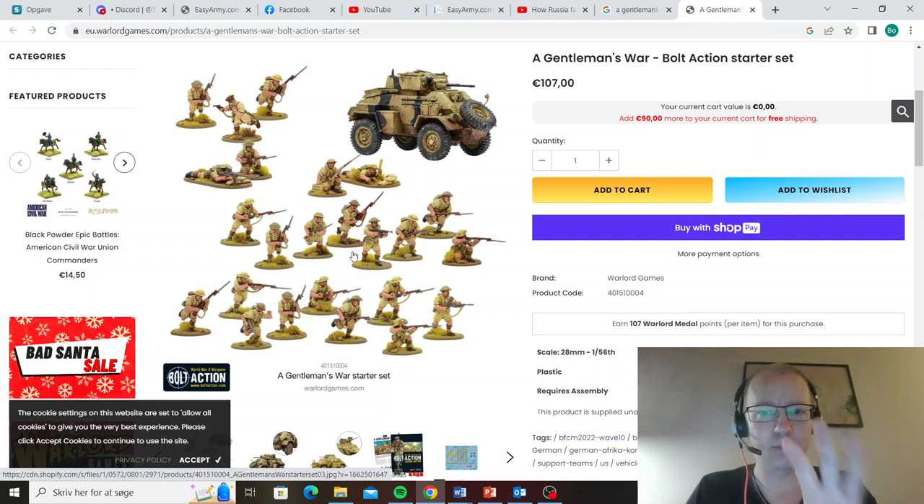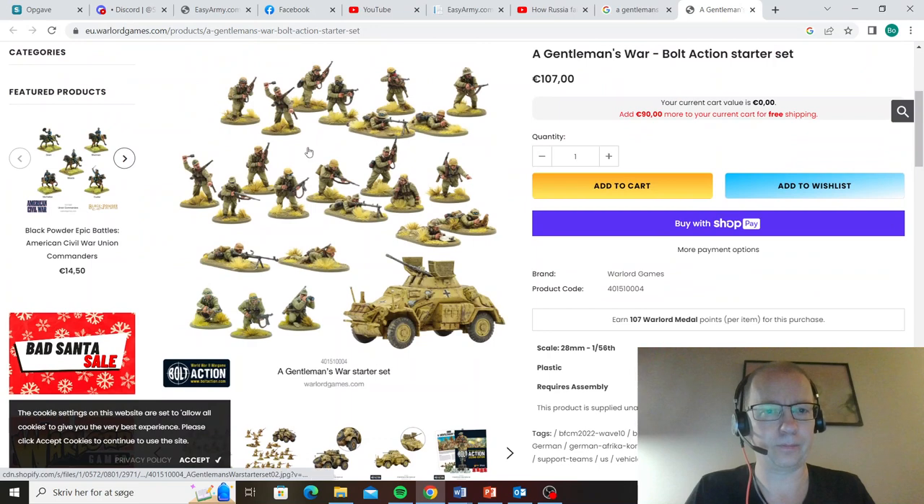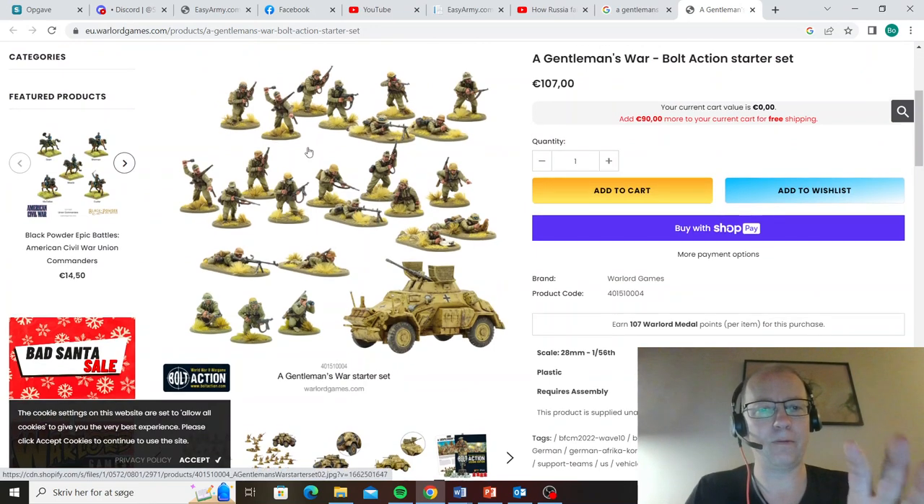I'm going to go back to the Brits in a second video. Right now I wanted to have a look at the Germans. So what we have here is 24 infantry miniatures. Basically I'm going to build out from this box set — imagining I've got this box set, what am I going to do, trying to build something competitive. So I've got 24 miniatures on infantry sprues, so I don't get any special weapons, but I do get the LMGs, a light mortar, and an anti-tank rifle. These things may be part of what I want to do.